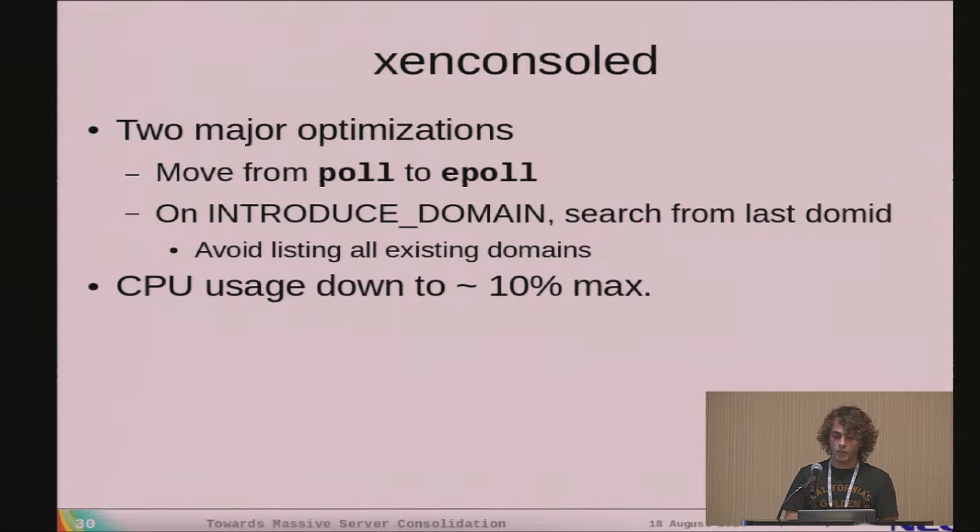Looking at XenConsoleD specifically, we did two major optimizations. First, we switched from poll to epoll, which is theoretically able to handle this number of file descriptors much better. Second, when the introduce-domain watch is fired, instead of searching for new domains from the beginning, we start from the last known domain ID, since domain IDs always increase. With these two changes we brought the CPU usage down to 10% in the worst case, which relieves one CPU on Dom Zero, though it doesn't dramatically improve domain creation time by itself.